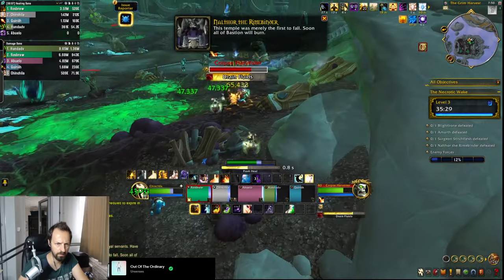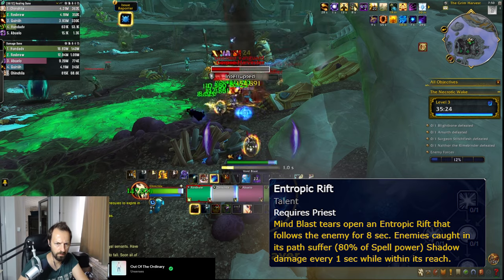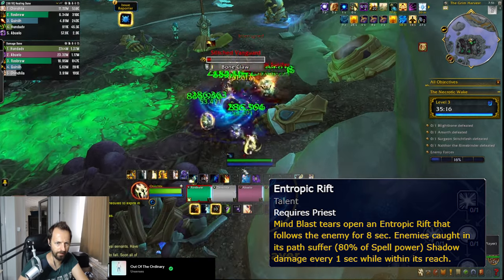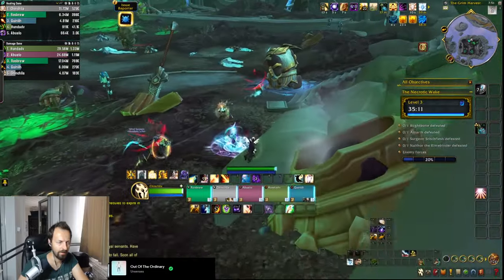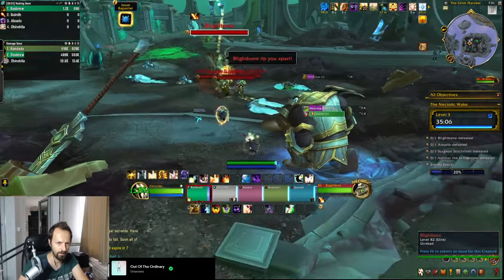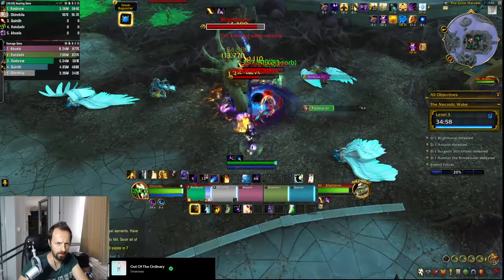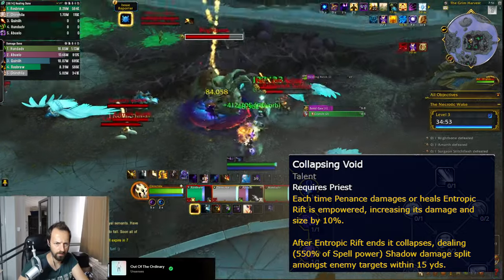As a Void Weaver you open a rift for 8 seconds that does AOE damage every time you cast Mind Blast. The first thing you're going to notice is this thing looks amazing. I wish all the hero talents had such cool graphics that tie back to your class fantasies in such a nice way, and Void Weaver Disciplined is definitely a winner here. Not only does it look good, but it actually does a lot of damage — it was easily my top damage contributor in the damage meters at the end of the run. Your capstone talent further increases the damage of the rift every time you cast Penance.